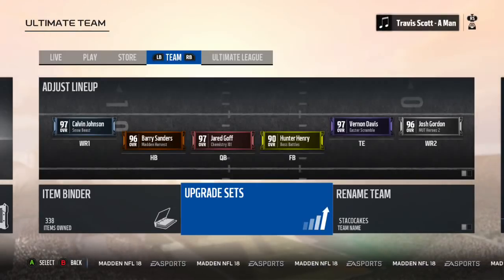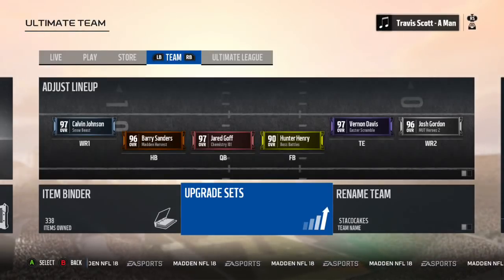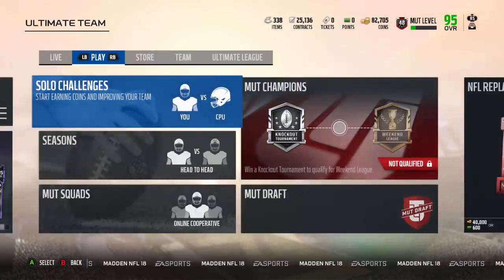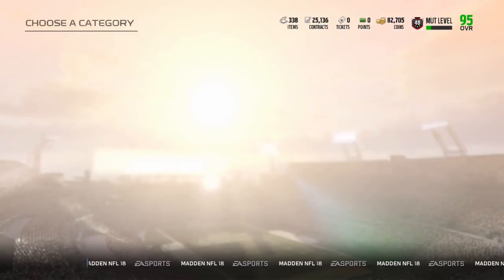What's up everyone, StackoCakes. I'm back with another Madden 18 video. This is for the Easter Scramble egg locations for today, April the 3rd. There are 6 eggs you can get today, let's go check them out.